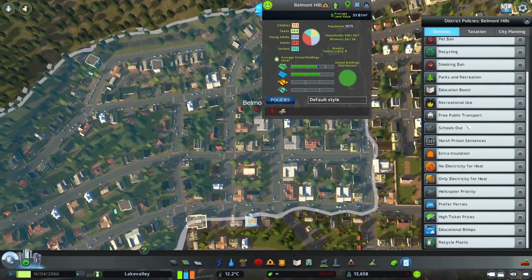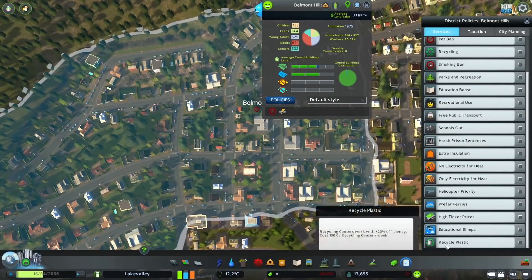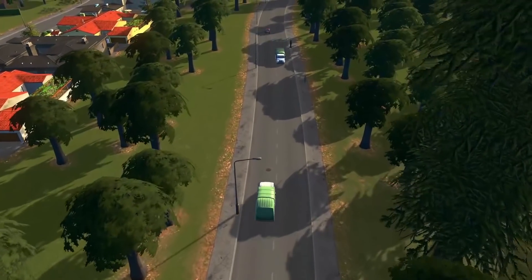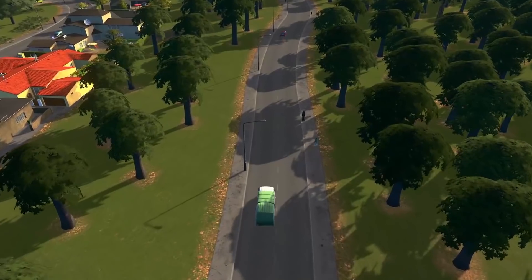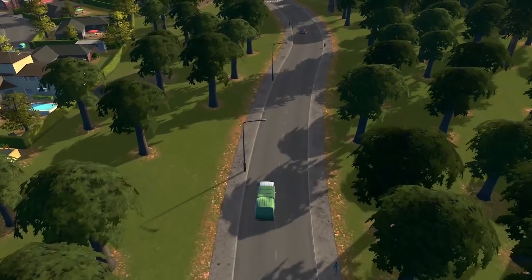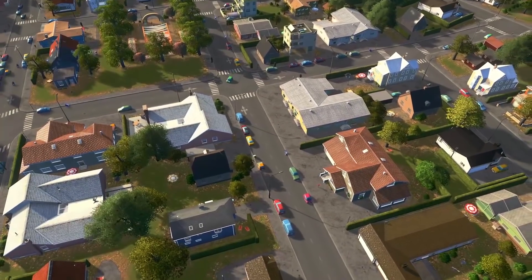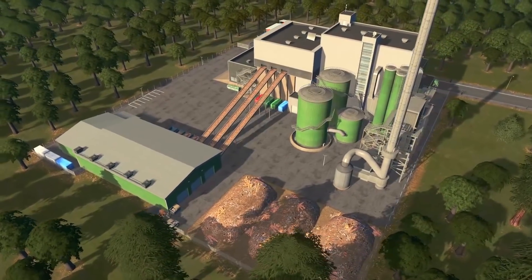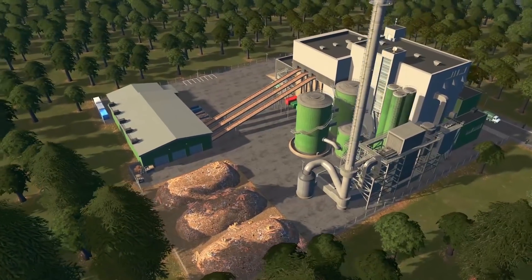Under Services you'll find Recycle Plastics. This policy increases the efficiency of the recycling centres by up to 20%. By using this policy you will get more out of your garbage service, require less service buildings overall, and there will be less garbage trucks taking up space on your roads. This policy will definitely go great with the new Ultimate Recycling Plant found in the Monuments tab.